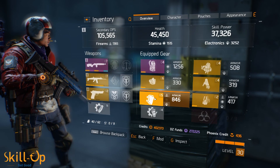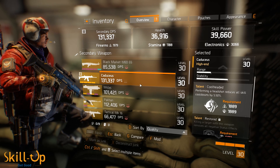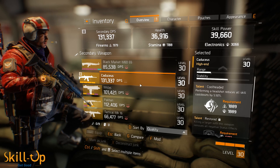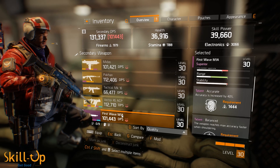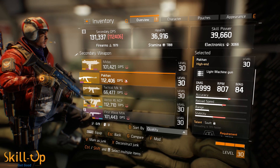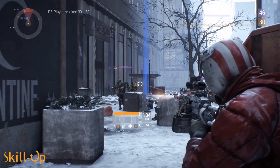For weapons, Healbot is going to want a Caduceus with the Competent talent activated. With his skill power stacked high enough, he won't have to worry about his abilities not being on cooldown. But for the moment when he needs to push out even more healing or just needs his cooldowns up faster, it's really super helpful. For his secondary, he's going to want a marksman rifle to contribute some DPS, or consider an LMG to provide suppression when it might be helpful. The Caduceus already has decent range, so you don't really need a marksman rifle, and the extra suppression can be quite useful in clutch moments.